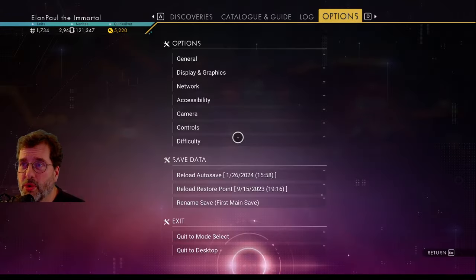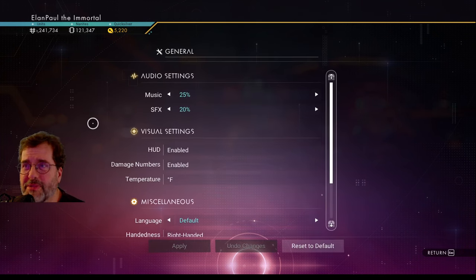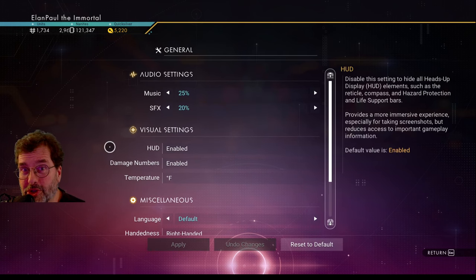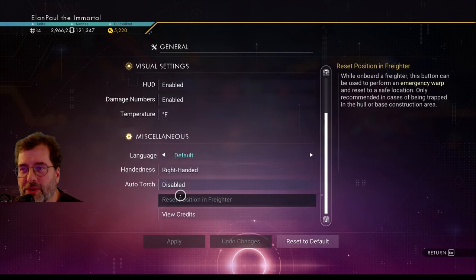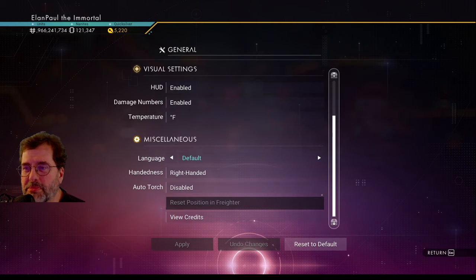Let's get on to settings. General settings: nothing special. Music and sound effects are a little bit lower than usual. I have the HUD enabled unless I'm doing a no-HUD challenge. Language: right-handed. I've disabled the auto torch — I don't like having the torch come on when I go into dark places or when nighttime comes on. I'd rather turn it on myself.